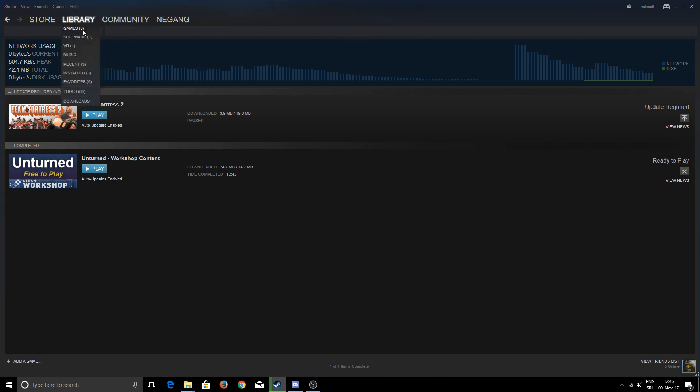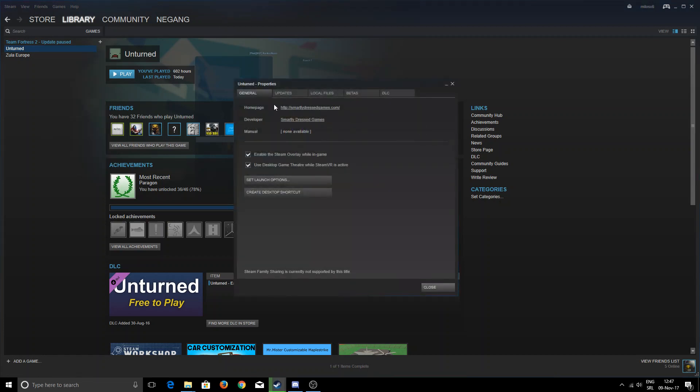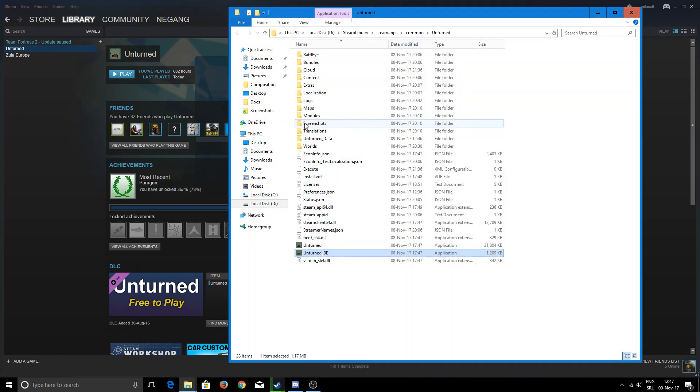So I know a temporary fix. You need to go to Unturned, right-click Unturned, go to Properties, then Local Files, then Browse Local Files. Find Unturned_BE and click on that, and it should be it.